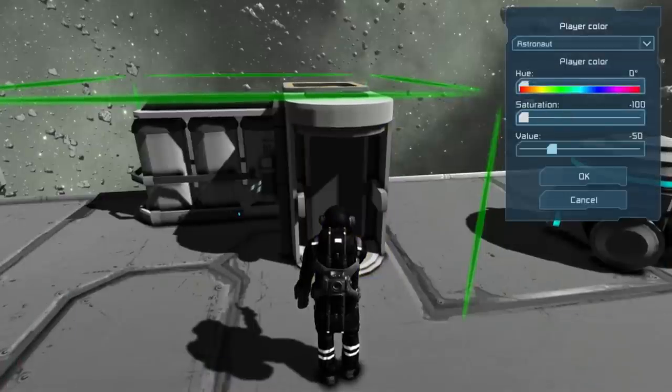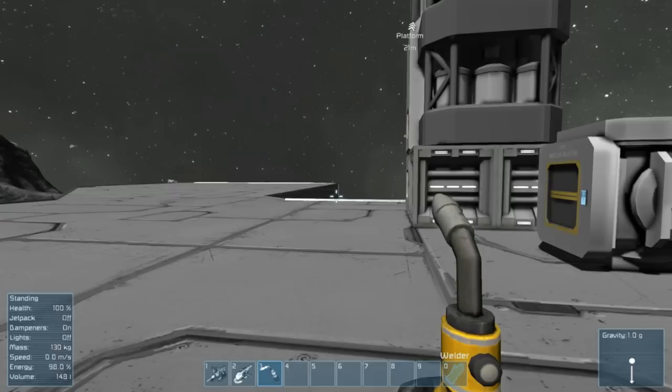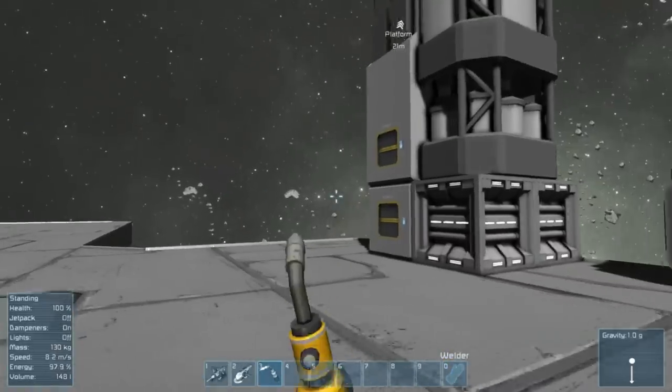Hit V to go into third person, use that medical bay — it's T — and pick yourself a color, because if you're gonna survive in this game you may as well do it with style. I'm going to choose a nice dark red for myself.